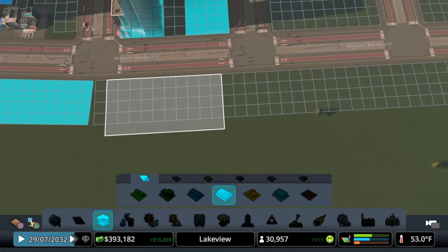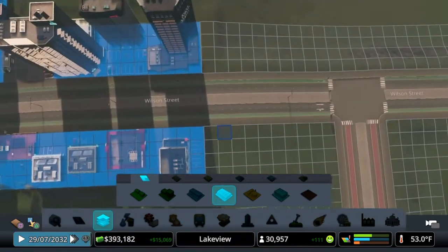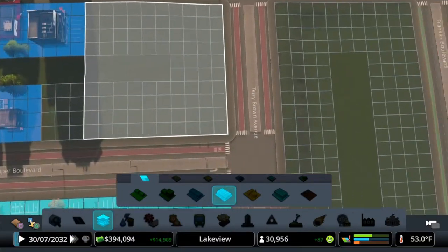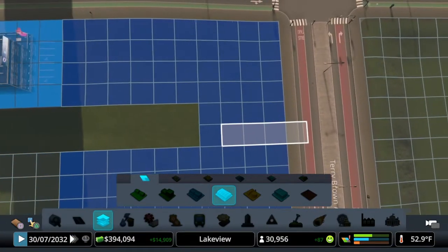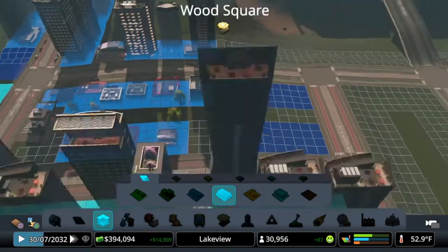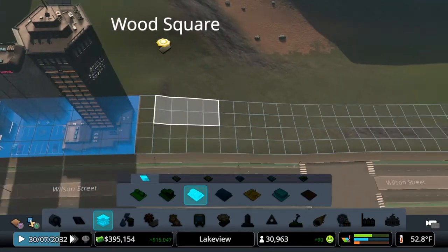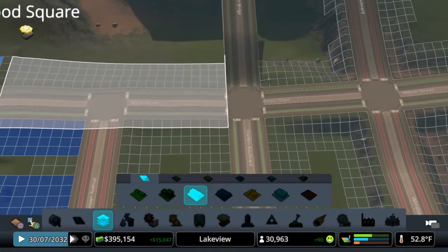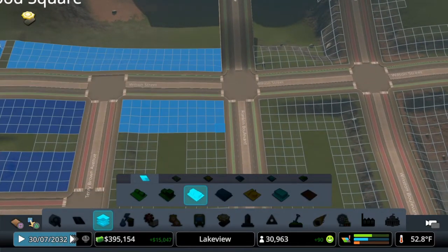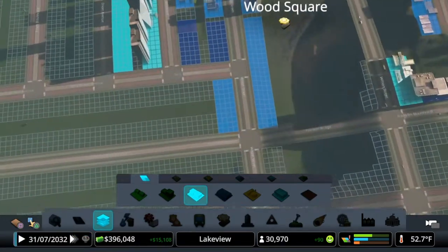And a chunk right here, and then over here let's do another big chunk. We'll leave these two gap spaces. Over here we're gonna go with some low density commercial, and let's just fill all of this in because we do have a large commercial demand.